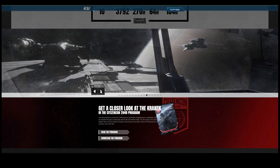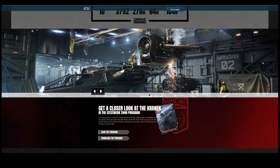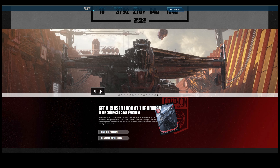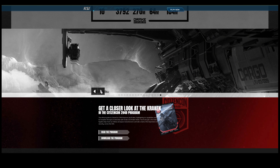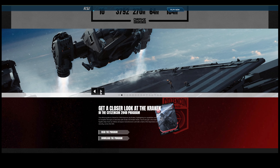The base carries 3,792 SCU and the privateer has 768 SCU — but we'll put a little asterisk next to that and talk about it later. Either way, that's a lot of cargo.